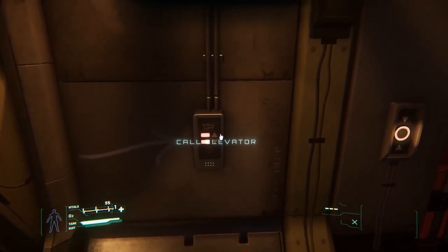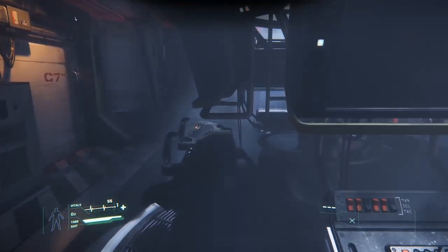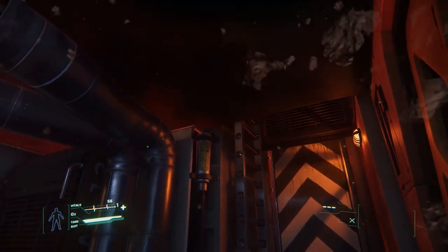Now I'm going to call the elevator and get it to come down. We have a couple of escape pods just to the right. That's the door back to the cockpit. On the other side here we have a ladder that we will take a look at in a moment. But first let's pause for an external look at the ship.